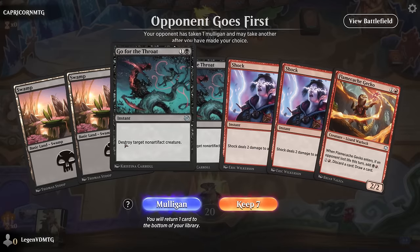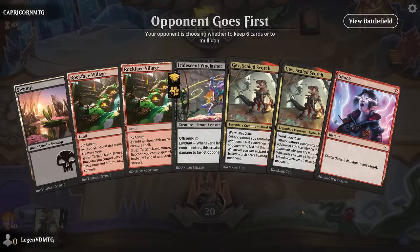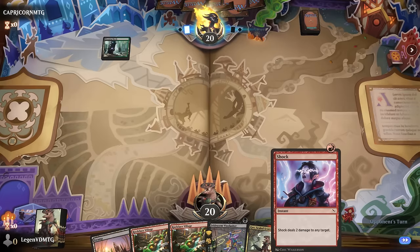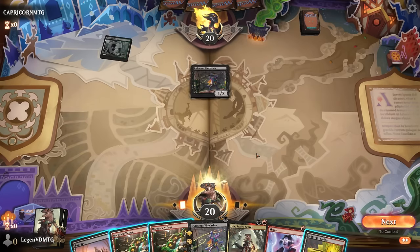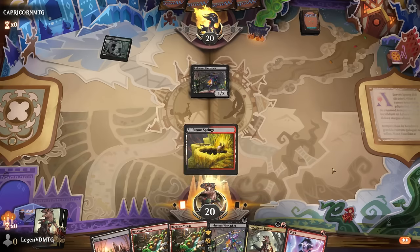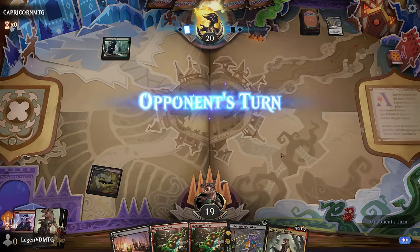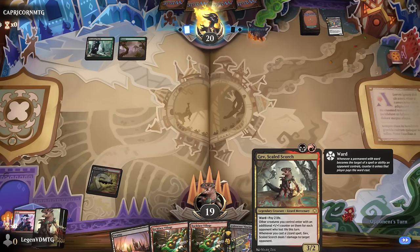We're on the draw — this hand's probably not going to cut it since we're more of a control deck here than an aggro deck, which is not really our game plan. This is better. One Gav can go. Still can't cast Shock with double Village, but now I could take out the opponent's Vine Lasher. Play Gav first, and then Vine Lasher would enter with a plus one counter — can maybe play it with Offspring. Let's just Shock right now. Gav into Vine Lasher with Offspring is the plan — they'd enter with plus one counters since we're casting a Lizard spell.